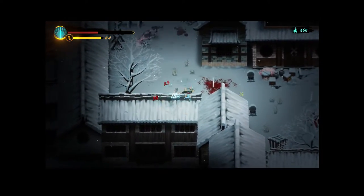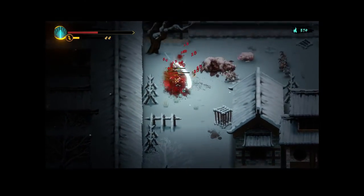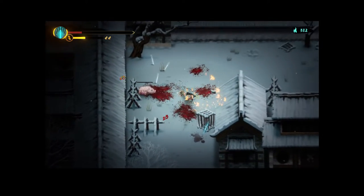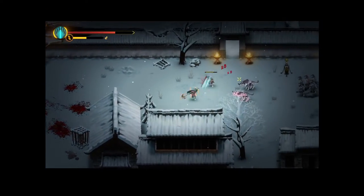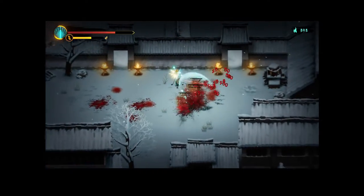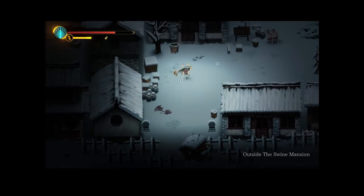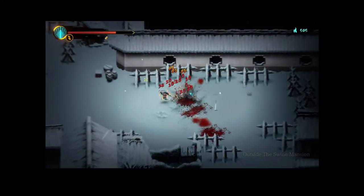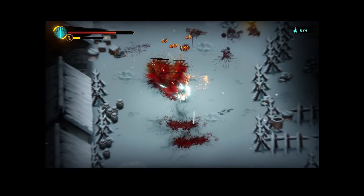I am not the greatest at action roguelikes but we'll just look for some kind of life steal or something. We'll be coming up on the mini boss soon, and the shop. We can always heal in the shop, unfortunately I did use one of my flasks already.